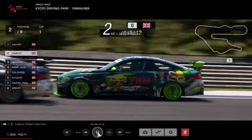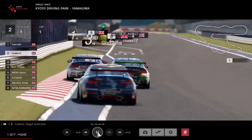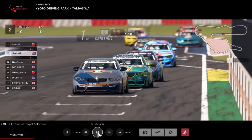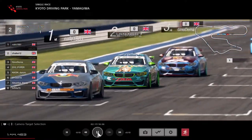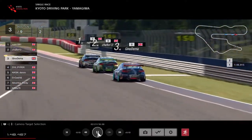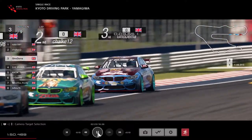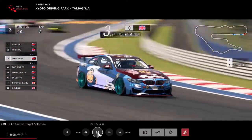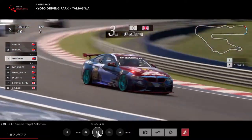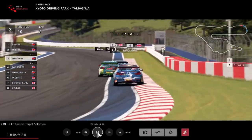Looks like he's gone for it. Gino following on in 3rd. The slipstream works wonders down here - if you're brave enough on the brakes, you can take a wide line and cut back through this section. They seem to have all navigated that quite well.